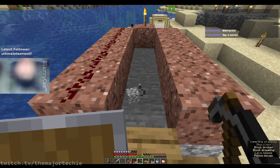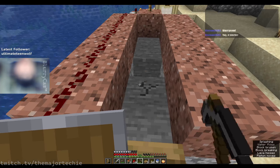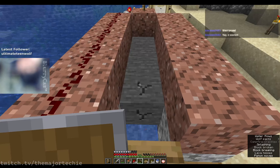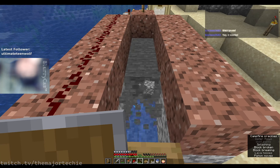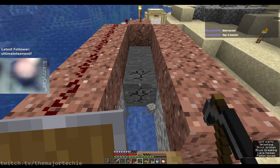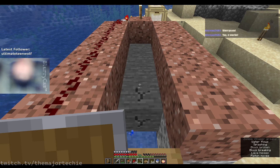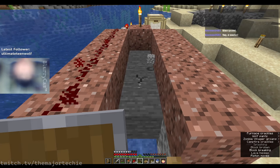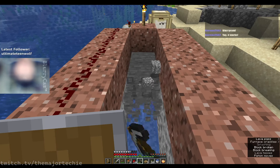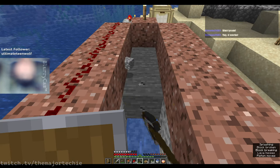I can just stand here and mine. The nice thing about this is that I can actually mirror the redstone and build two right next to each other. So if in the future I want to do an auto cobblestone generator that not only generates but also breaks the blocks with TNT duping, that's really not going to take too much effort to do.